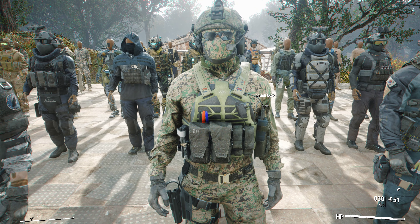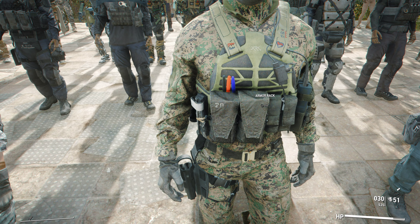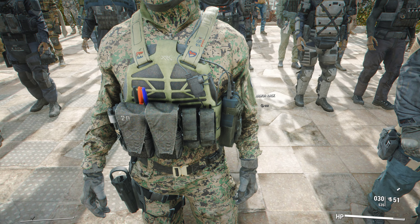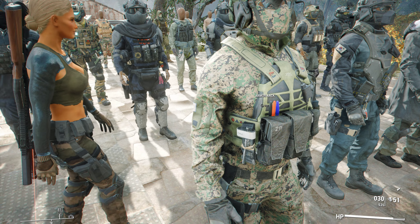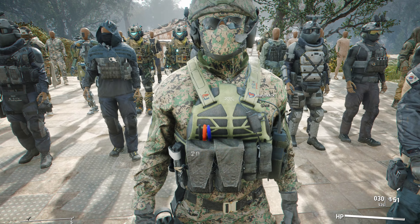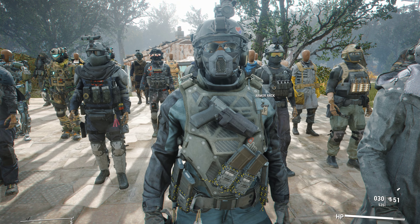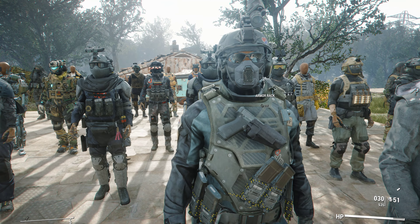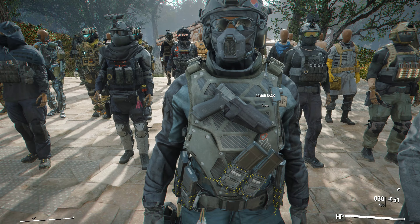Next up we have Horangi, a skin from the Modern Warfare shop. It's a really nice operator — it even has pants in the vest. Features include a tactical vest, magazines, pouches, and a walkie talkie on the left side with a pistol holster. You can play Horangi in two skins: the tactical skin with digital camo, and the ballistic camo version with a ballistic vest, magazines, a ballistic mask with a heart on the helmet, and night vision goggles.